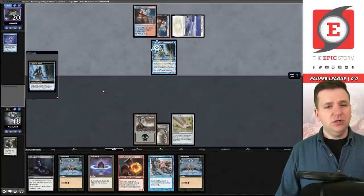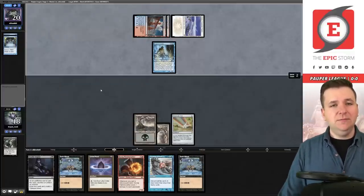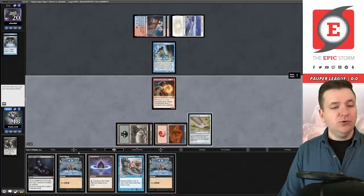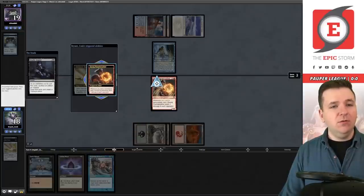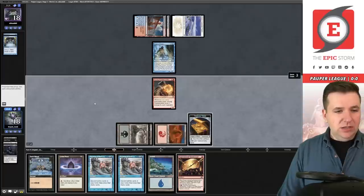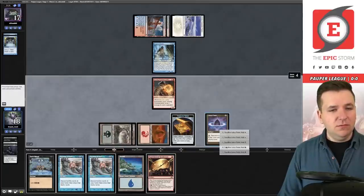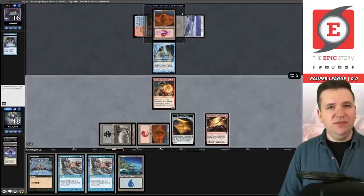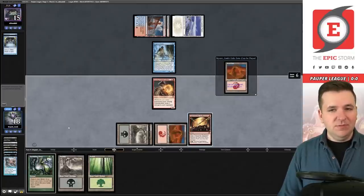They cast Brainstorm — maybe it's not Affinity, maybe it's some kind of control. They play Auger of Bolas, Cleansing Wildfire, then Preordain, giving me a window to win. I draw a Mountain, which is huge. I play our pinger — Kessig Flame Breather — then Deadly Dispute sacrificing the Chromatic Star, drawing three cards and making a Treasure. Another Talarian Winds but no Sprouting Vines. I play Lotus Petal, deal them one, play the Synthesizer — but I exile a land and fizzle.